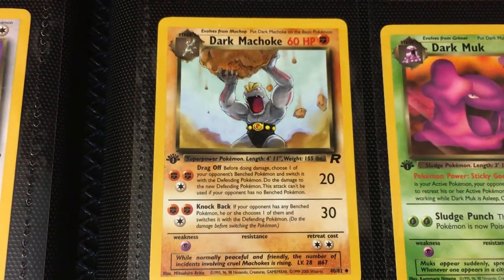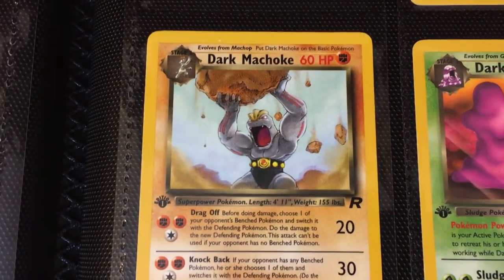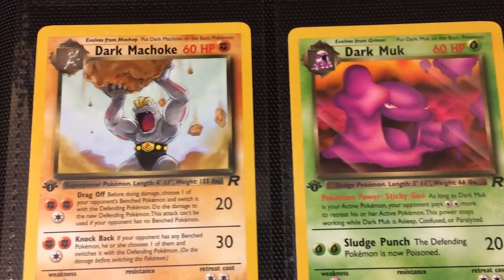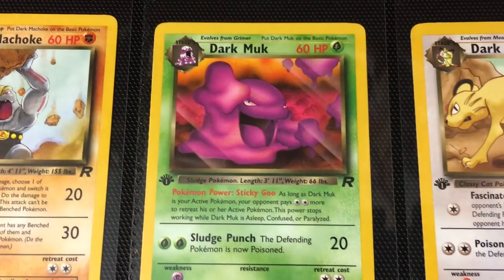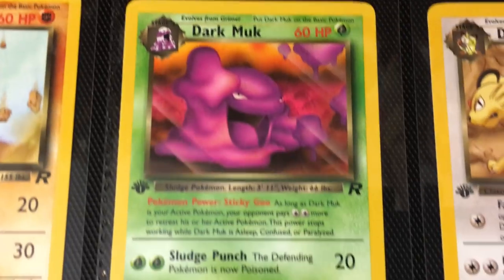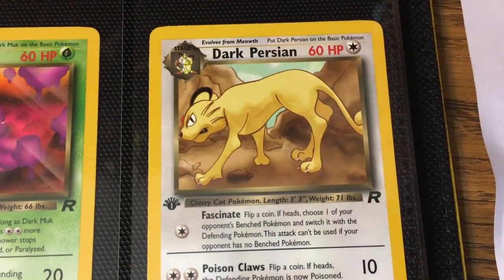And then moving into Dark Machoke — great example of the dark Pokémon anger and frustration, doing a little roid rage right here. Remember this one when we get into Neo Destiny — it's a good contrast between the dark and the light release later on. And then we have Dark Muk — I don't know if it's in a cage; it's kind of a first-person shooter effect going on with the mud on the screen. Then you've got Dark Persian.